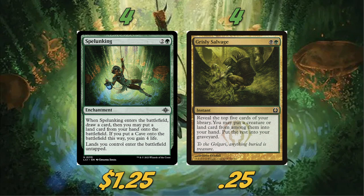Grizzly Salvage is great for two reasons. One, it obviously fills up our graveyard, which is great with the Leech as well as Glimpse of the Core. We can also just grab a cave that we milled and put it back into play. It reveals five and lets us grab a creature or land card, putting the rest into the graveyard. When I was originally playing multiple colors I was playing Satyr Wayfinder, but when I switched to Golgari I just went with Grizzly Salvage — it's basically better and it's at instant speed. You don't get a creature body, but you do reveal five cards.